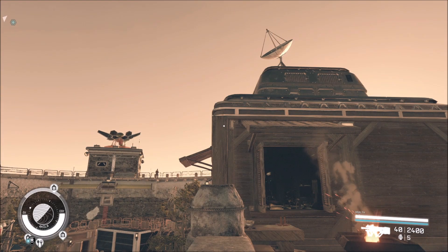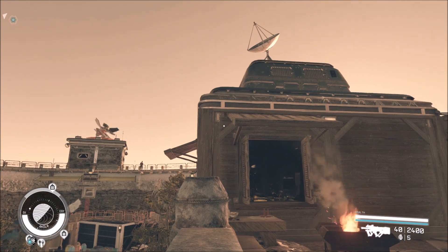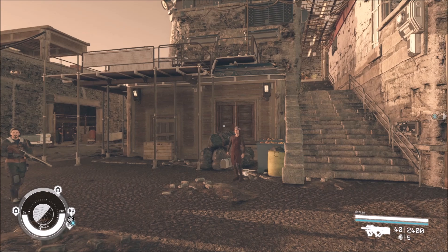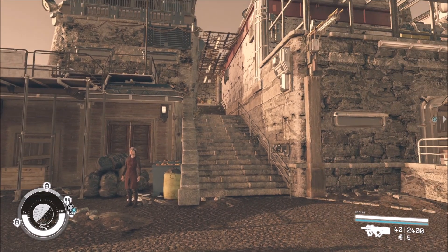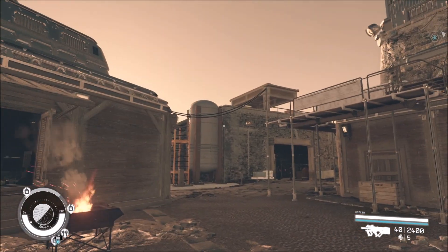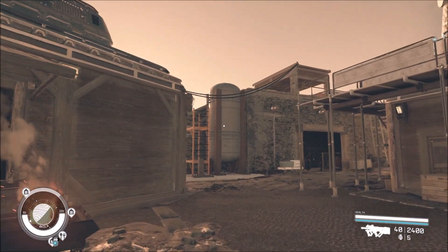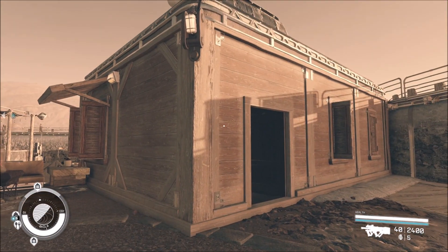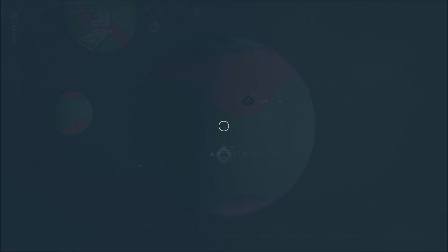Hi everybody, and welcome to a very early morning in Starfield. Today we're looking at the Small Aquila Apartment by Downfall Nemesis. It's a tiny little home refurnished for you here in Aquila, and it'll cost 15,000 credits to buy.